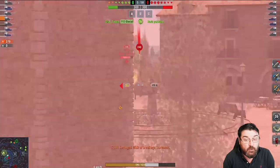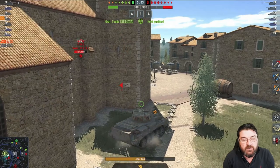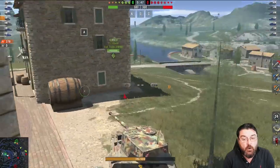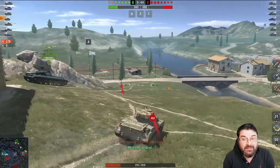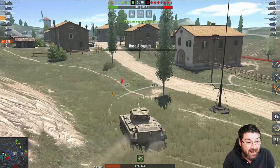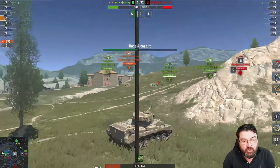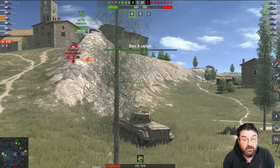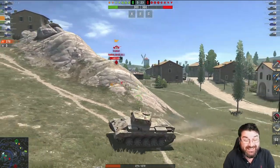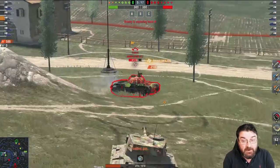It hasn't got the best alpha damage — it's only 190. The T-54 has 280, the RU 225, and the T49 with its big derpy gun a whopping 560. However, the rate of fire and reload are fantastic. It has a reload of just over four seconds, compared to the T-54's 7.5 seconds — it's almost half a second quicker than the RU too. Rate of fire is 14.2 rounds per minute, compared to the RU at 12 and the T-54 at 7 rounds per minute.